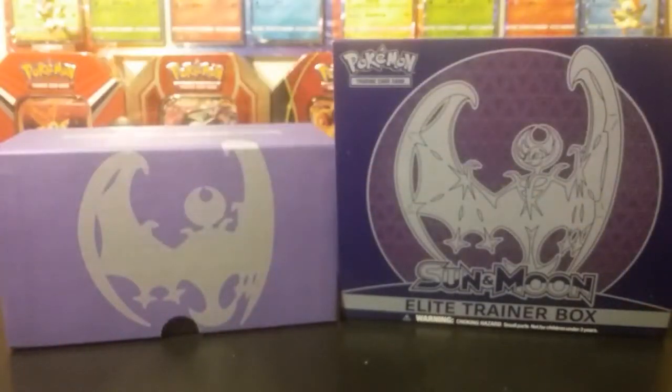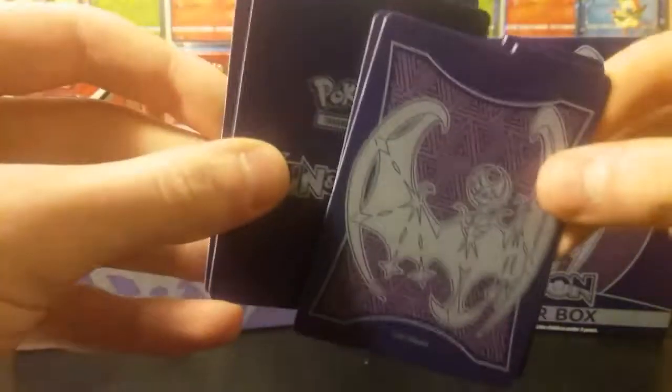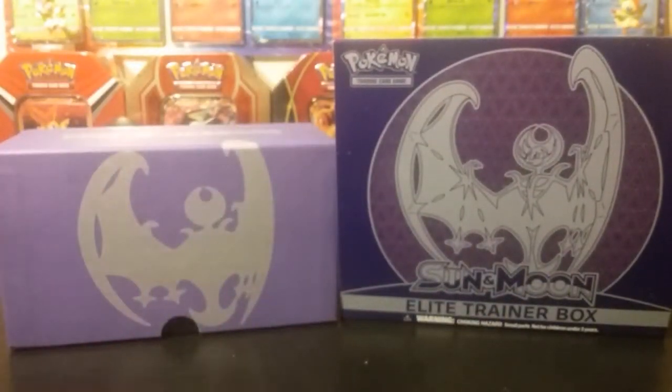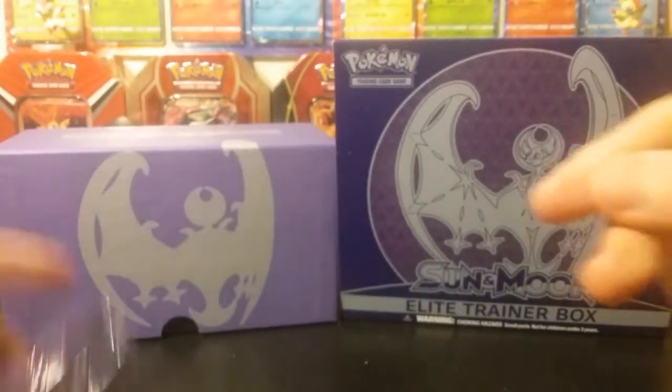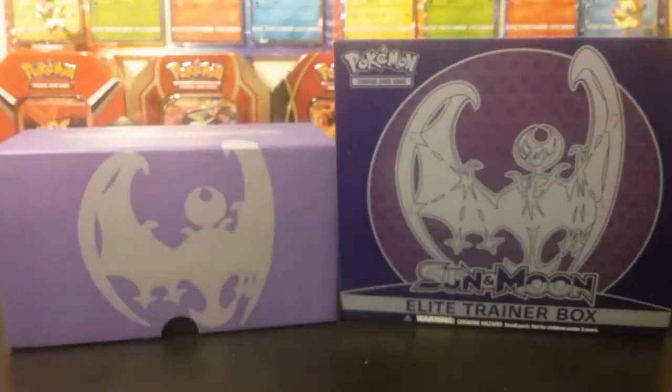Kind of just like the whole thing of it. We got our dice and damage counters, deck dividers, which are pretty cool. The energies - the Sun and Moon energies are honestly awesome. And the main reason I got this was for the Lunala sleeves.